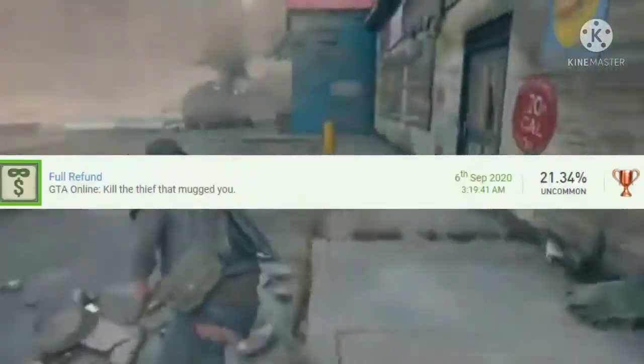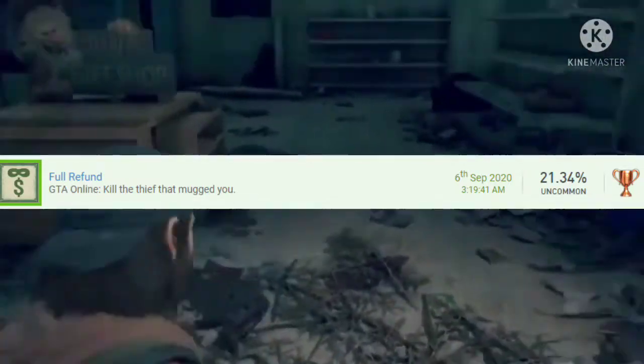Number 34 is Full Refund. After rank 50, have a friend call Lamar so he can call the hitman on you, then just kill the hitman and take back your money. This takes about five minutes.